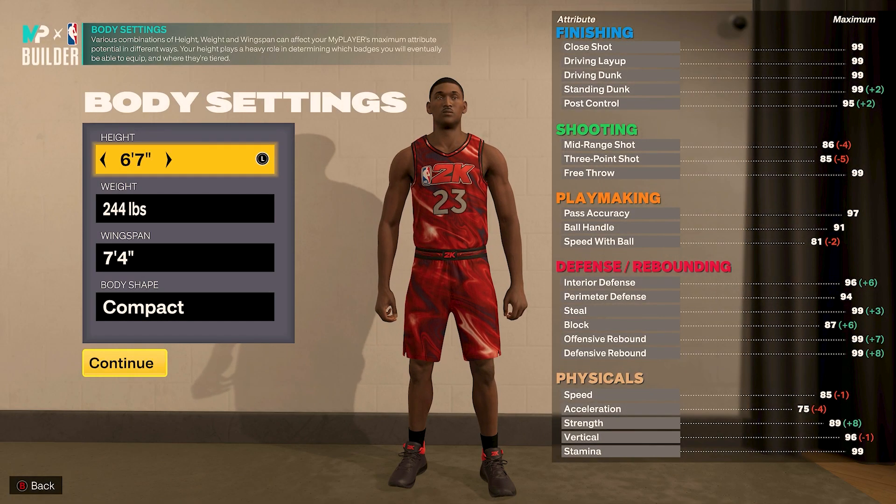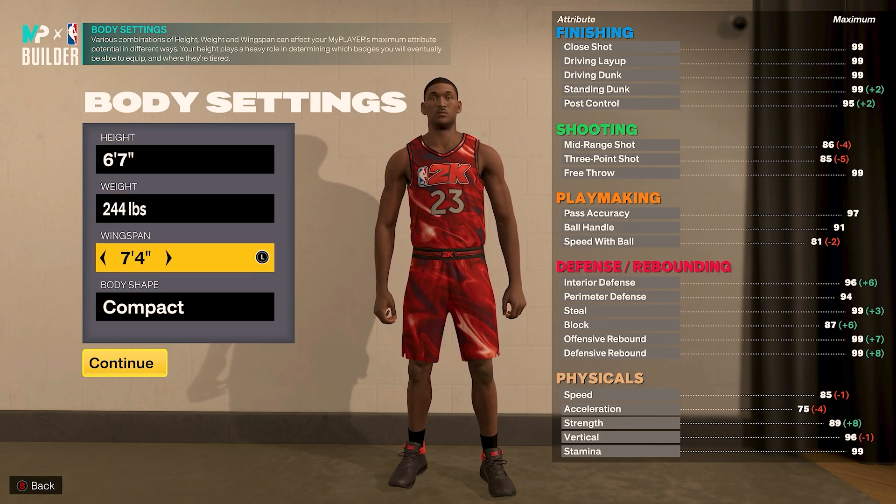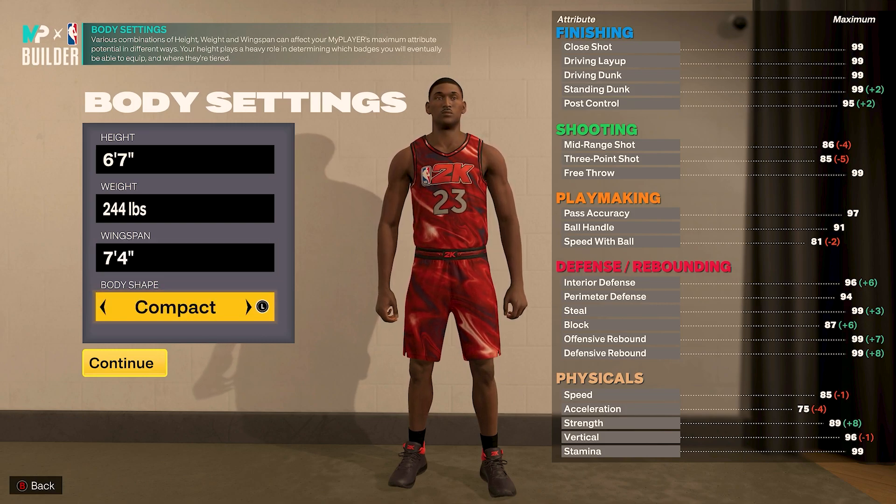Now for the body settings: the height, we're gonna go with 6'7". Weight, we're gonna put that to 244 pounds. Wingspan, we're gonna take it to 7'4". And the body shape we're gonna go with is compact. Now let's get into the attributes.